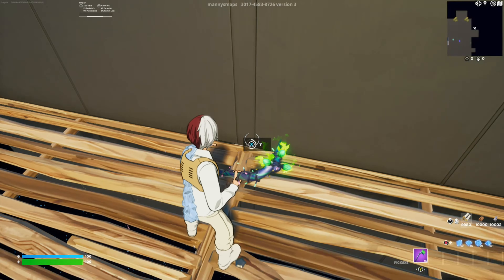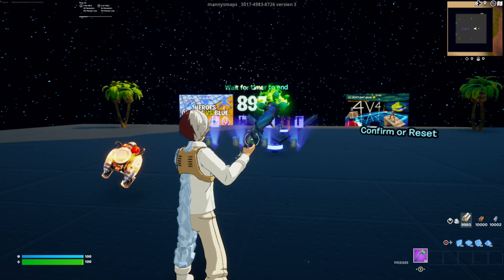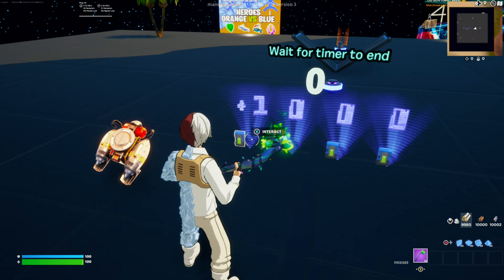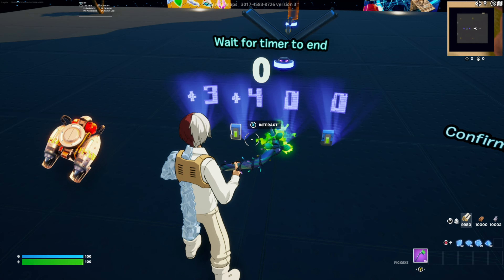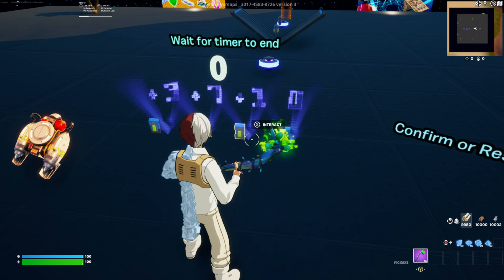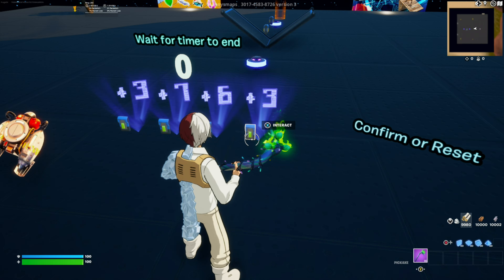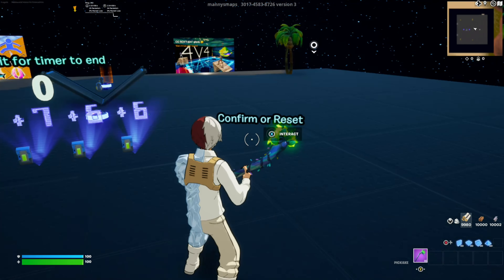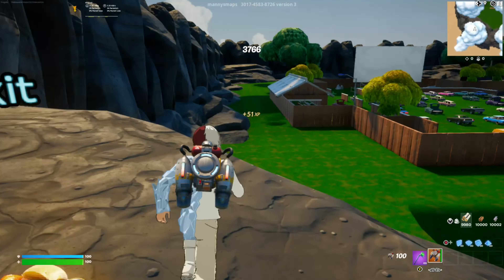You're looking for this button right here, and once you click that — yes, there is a timer now. The code is going to be 3766. Right over here, as you can see, we're gonna press confirm, and then once you're in here...